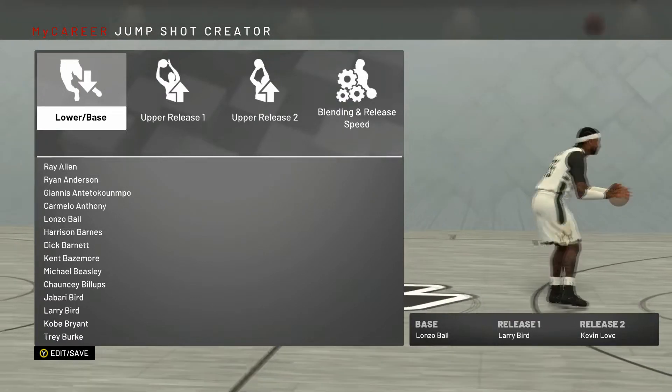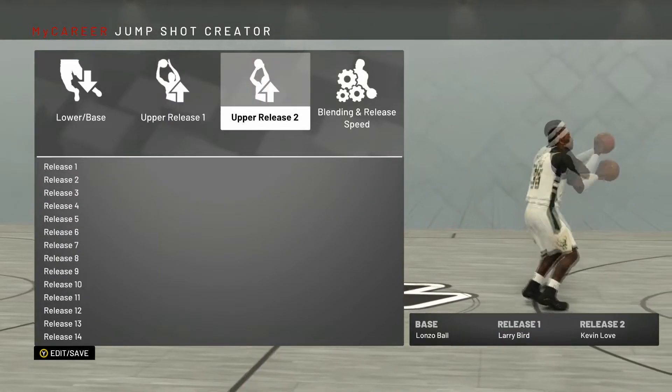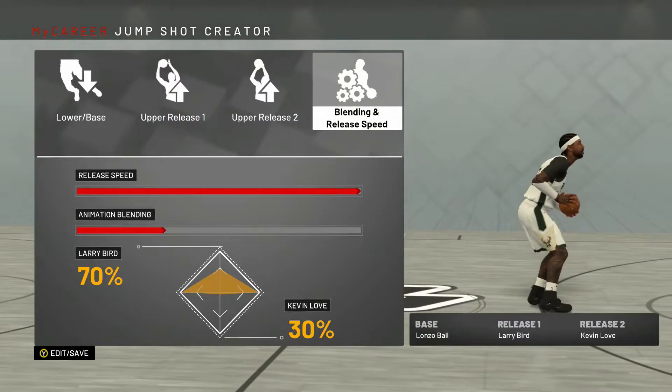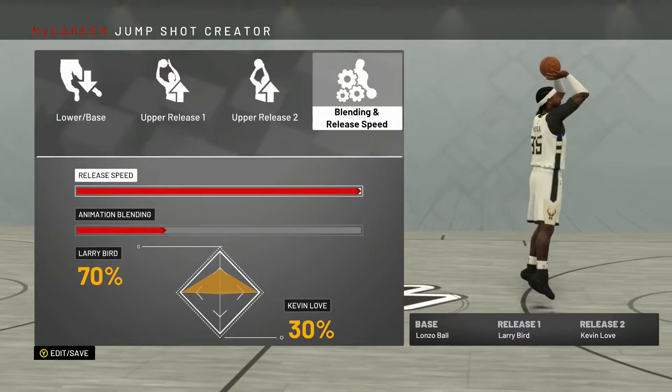Then I went with Larry Bird. Larry Bird's shot has been wet this whole year. I went with Larry Bird, and then Kevin Love release too. Blend speed 100% all the time. Larry Bird 70, Kevin Love 30. That's it, man.